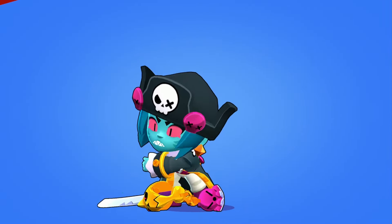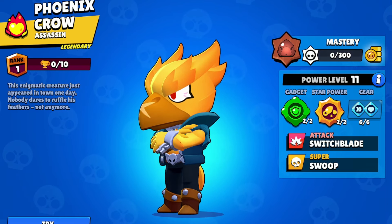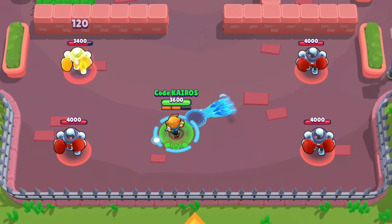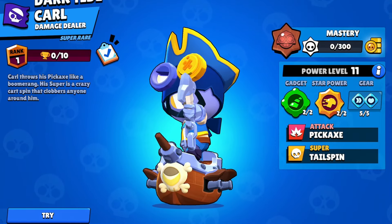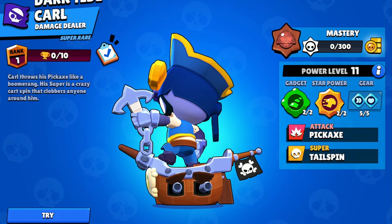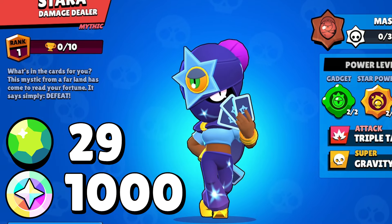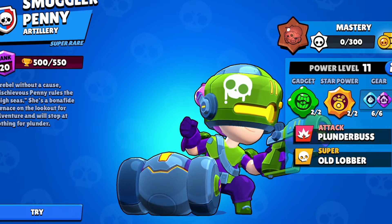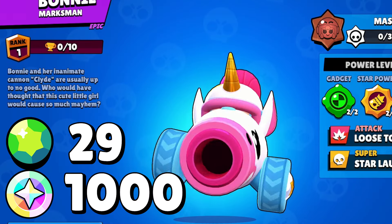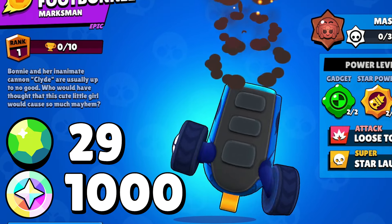Phoenix Crow is getting remodeled and remains a legendary skin costing 299 gems. This skin comes with pins, a profile icon, and new voiceovers. His new animation starts as a regular crow that bursts into flames and becomes Phoenix Crow, which is really epic. He runs around with his arms out and his new projectiles are feathers covered in blue flame. Darktide Carl is also getting remodeled to look a bit flashier — its cost stays the same at 39 gems or 1,500 bling, but you also need the original Captain Carl skin. The pirate skins are going to be coming back into the game temporarily for this update, so buy them while you can. Stara is replacing Iris Terra as a rare skin costing 29 gems or 1,000 bling. Unicorn Bonnie and Foot Bonnie are rare skins costing 29 gems or 1,000 bling — both are actually pretty cool skins for how cheap they are.